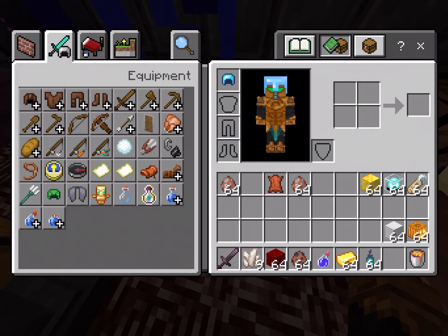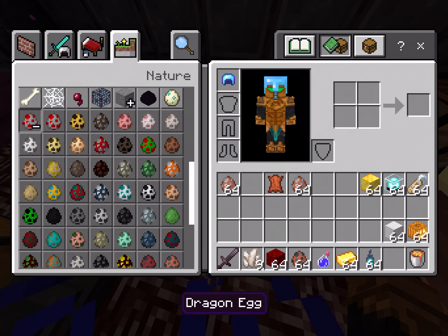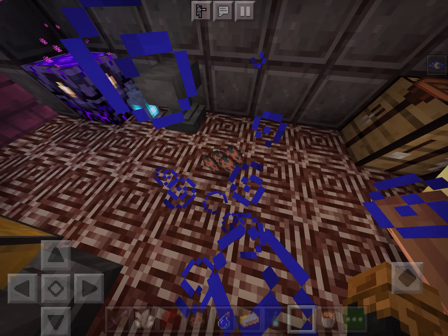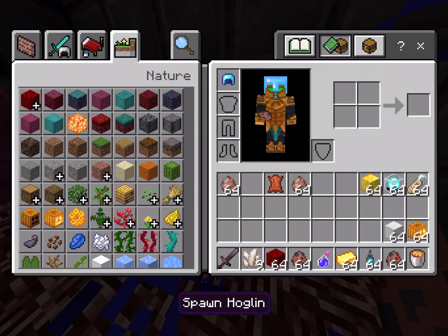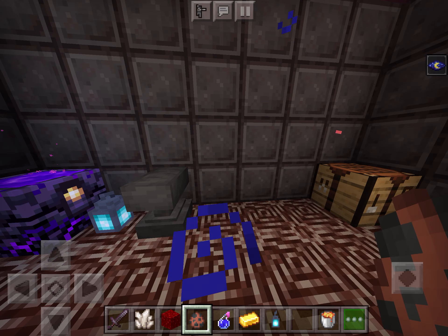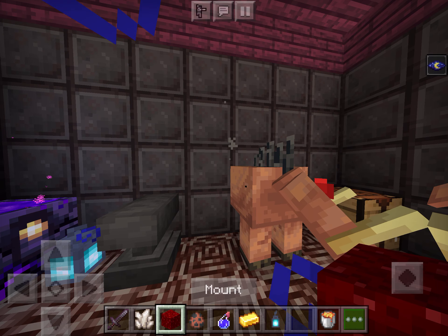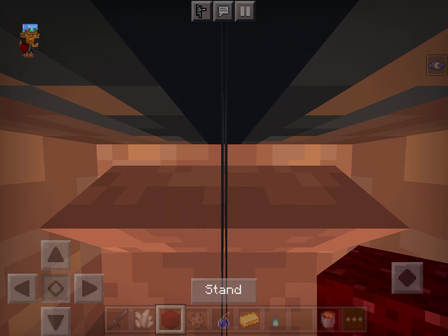So now I'm just going to grab the spawn egg for a hoglin. These hoglins are probably one of the most vicious mobs until now. It's good that I've already got a hoglin spawn egg, so I might as well just get it in now. They're tamed with netherworks.